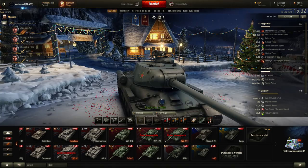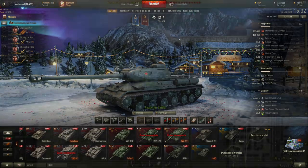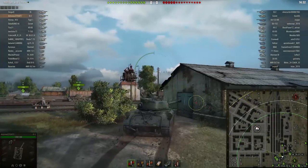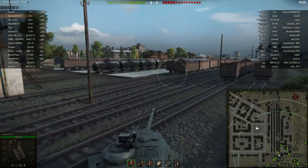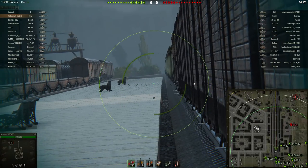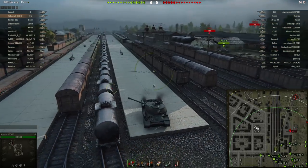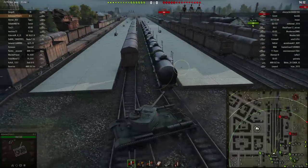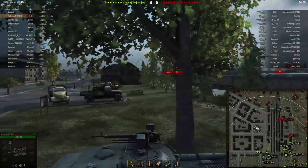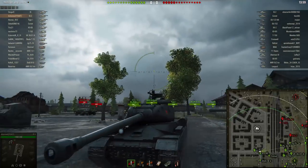Alright, that's enough in the garage — let's head out to the battlefield and see how this tank performs in real action. We've spawned on Ensk, which is probably the best map in the game for this tank, and we've got a pretty good matchup — a tier 7 game with many tier 8 and tier 5 tanks. This is the kind of environment where the IS-2 really excels, because you don't have to flank enemies, your armor is somewhat useful, and you can penetrate most opponents.